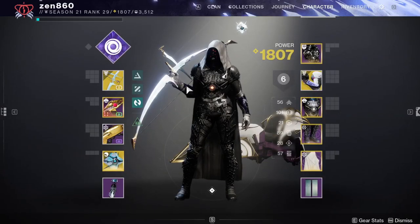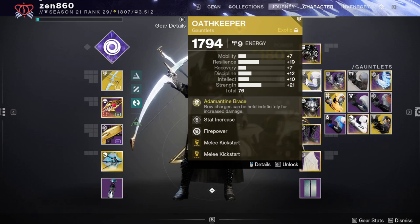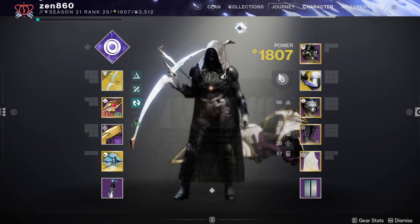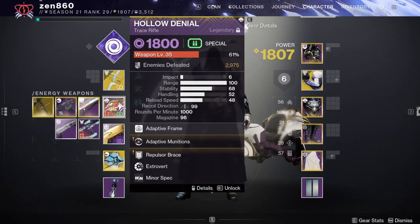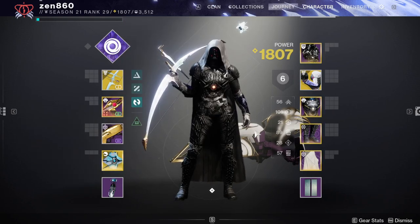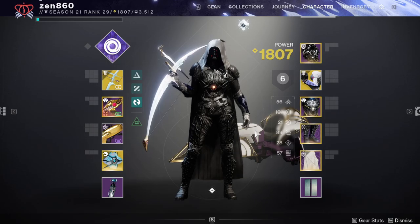Let's hop right into the guide. For the build today, we're going to be using my Oath Keeper Infinite Weakened Spam build on Hunter. For our weapons, we have Wish Ender for Anti-Barrier, and also just some high damage when combined with Oath Keeper. A Trace Rifle for Overload Champions, and we're going to be using a Rocket for that boss damage with the Arc Surge. There is a lot more that goes into this build, so I highly recommend watching the full build video before watching the guide. But with the build out of the way, let's get right into it.